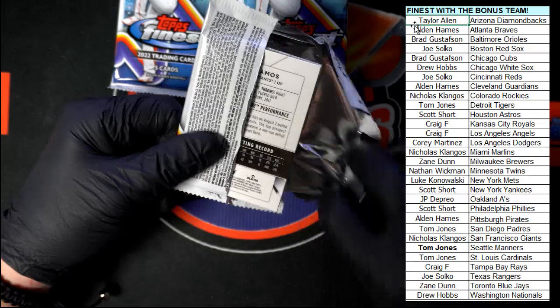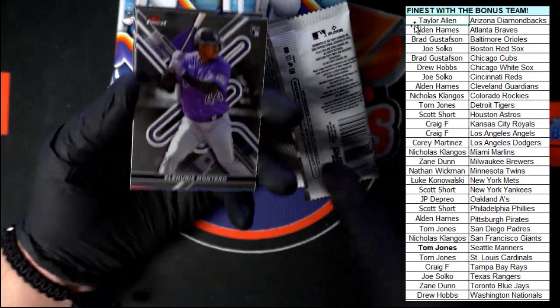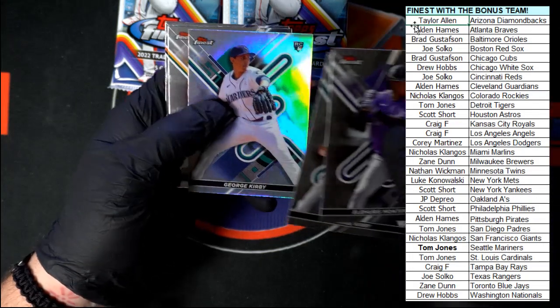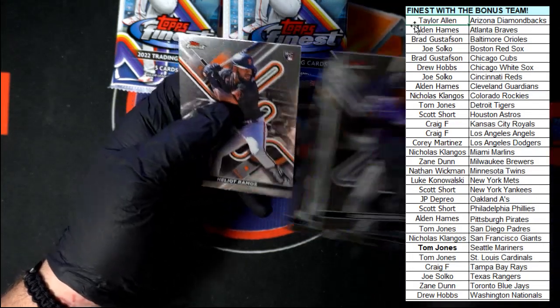Pack number five of the first mini box. Montero to start us off. Kirby — another Kirby, that's the refractor version. Then we got Smith and Ramos.